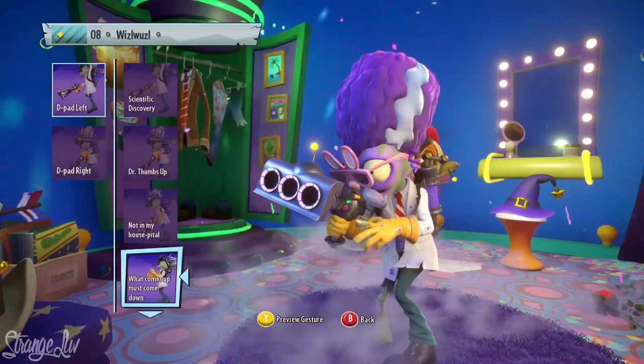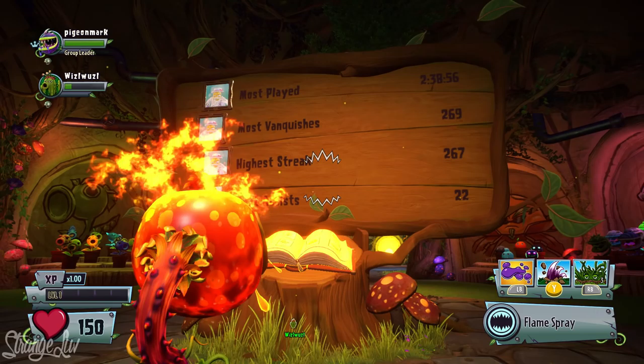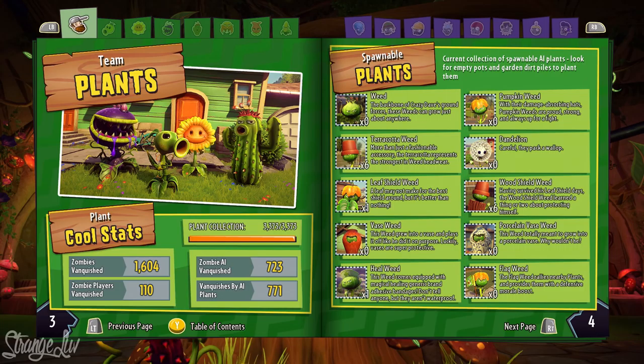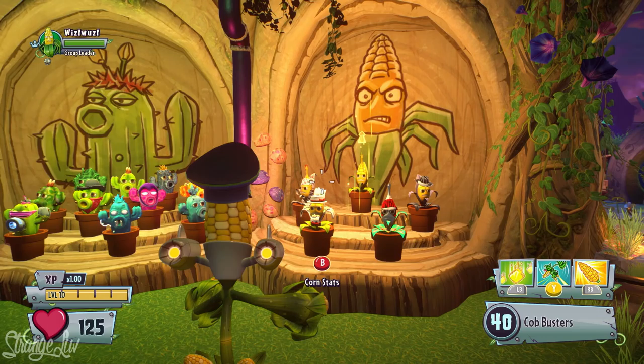We see quite a bit of new customizations that look pretty awesome. My absolute favorite part of this hub region is right here in the center of the tree — the stat room, or what I like to call the trophy tree. The trophy tree features a huge billboard with all of your personal stats, and the sticker book is making its return as a way to review all the characters you've unlocked. What makes this room extra cool are these little bobbleheads set up all around the room representing each character — they're super adorable and a really creative way to represent the characters in the game.